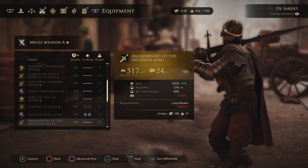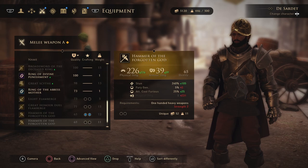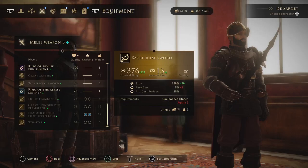Broad Sword of the Deceased King is given to you upon finishing all challenges in the arena. Hammer of the Forgotten Gods is given to you upon achieving nice status with Coin Guard. There's one blade that I'm missing called Yatagan - this thing can be found in a chest after defeating the boss in the Ancient Secrets mission. I can't remember where I got Sacrificial Sword at all so please post in comments the correct information for it.